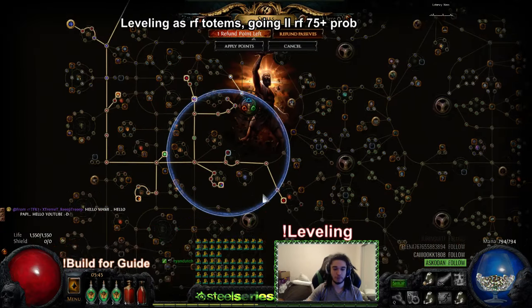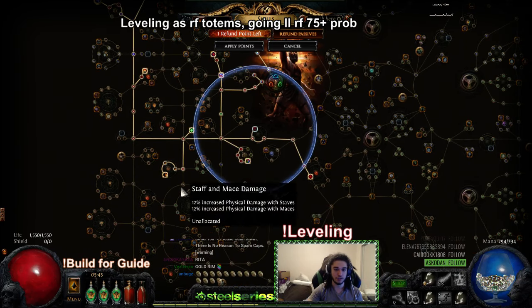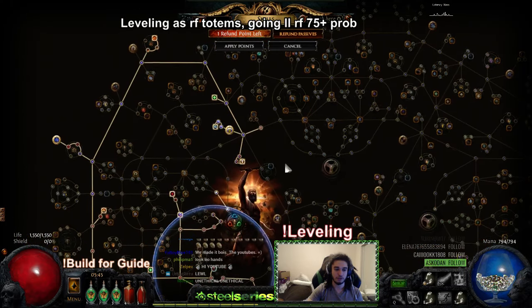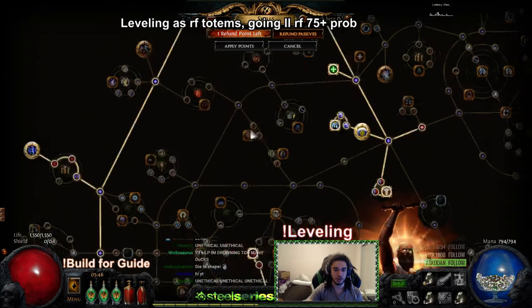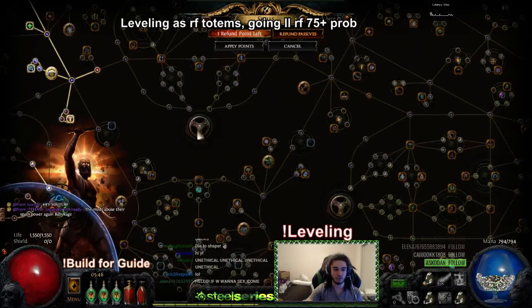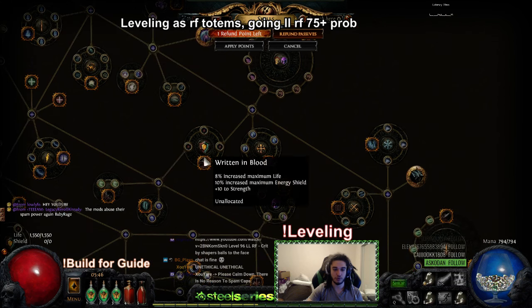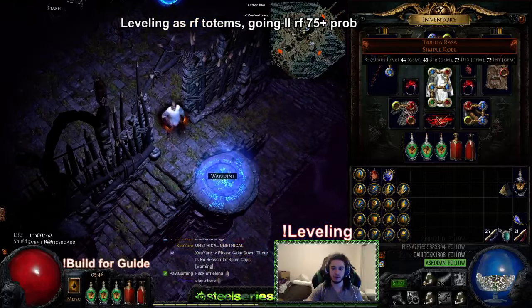My tree looks exactly the same as stated in the leveling guide. We've picked up Mind over Matter and Inspiration. Next I'm going to grab Shamanistic Fury, then probably Purity of Flesh, potentially Sovereignty because mana reservation is effectively life with Mind over Matter. Then we'll grab Elemental Equilibrium, Hybrid Life, Melding, Heart and Soul, Blast Radius, and maybe Influence plus Written in Blood.